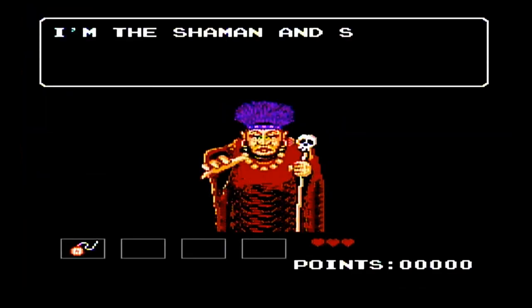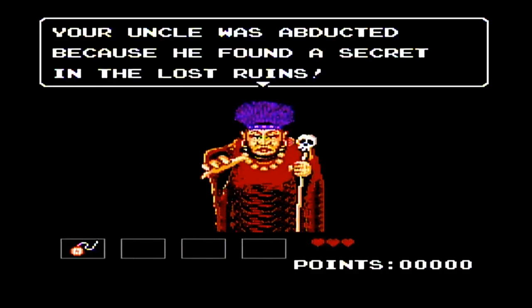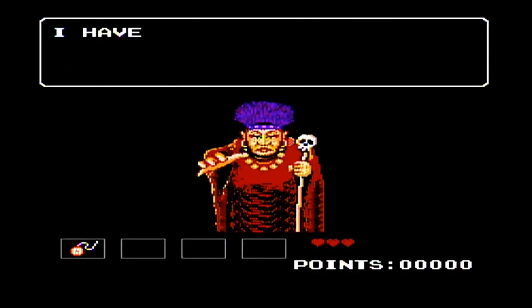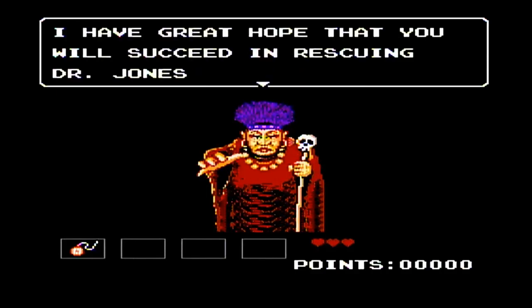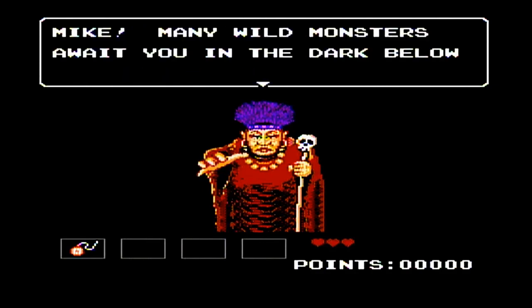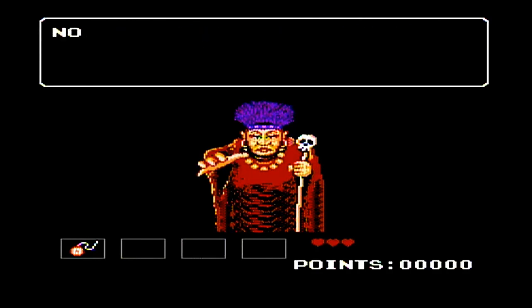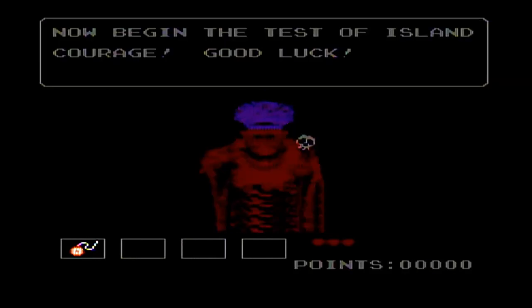We step in the tunnel and we meet the shaman and sister of the island chief. Your uncle was abducted because he found a secret in the lost rooms. I have great hope that you will succeed in rescuing Dr. Jones. Just like your North Star, island sailors look for the Southern Cross. Mr. Tumnus, many wild monsters await you in the dark below. Remember, the magic of the Southern Cross is always on your side. Now begin a test of island courage.